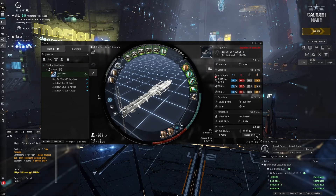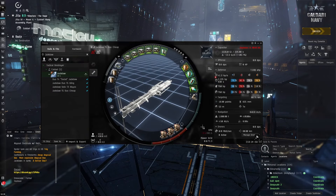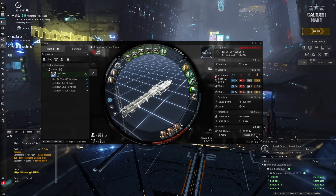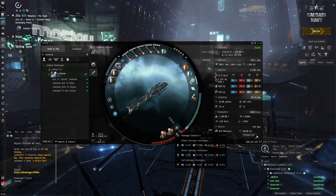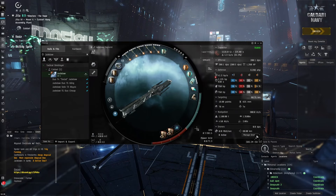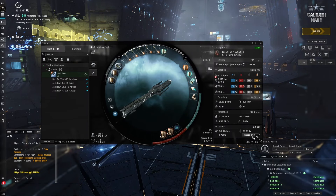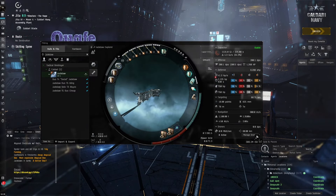I've previously used a T5 duo fit, and this T4 one is pretty much the same. The only difference is that we've replaced a Ballistic Control System with a Damage Control. This makes us tankier, and since T4 dark sites have a lot less incoming DPS than T5, it's more chill overall. It also gives us more buffer so we can survive wrecking shots from Charybdis Tyrannos and other NPCs.